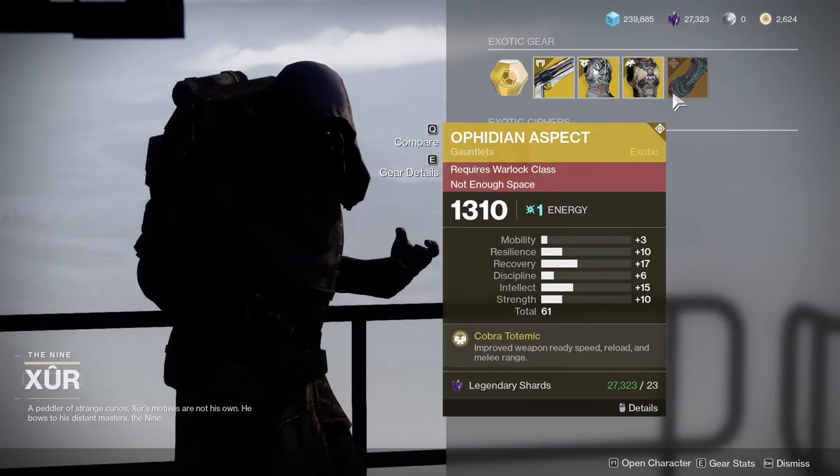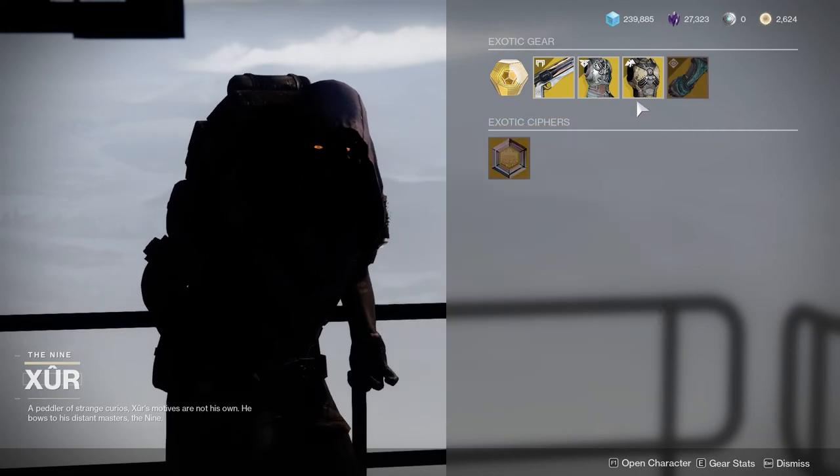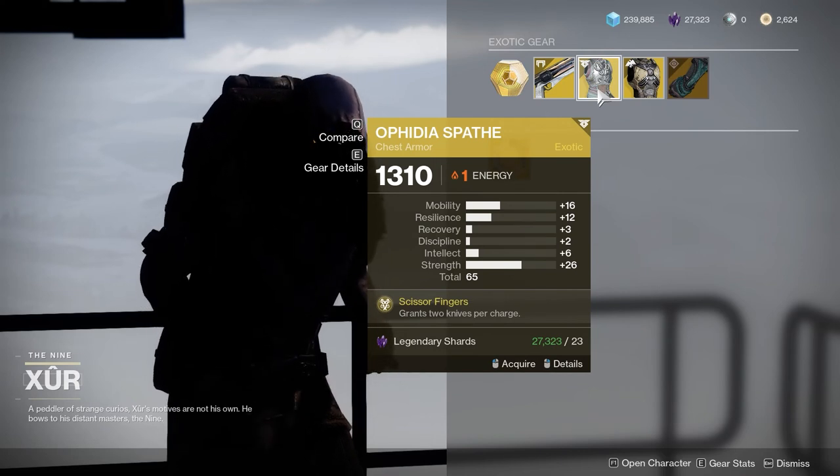And then Affidian Aspect — improved weapon ready speed, reload, and melee range. Again, not the best.